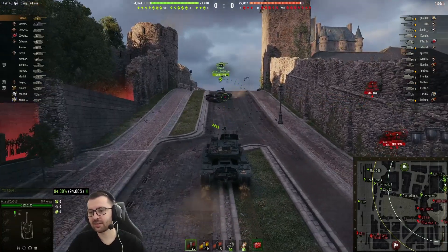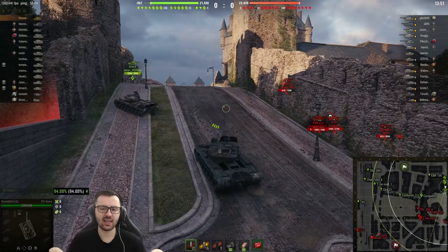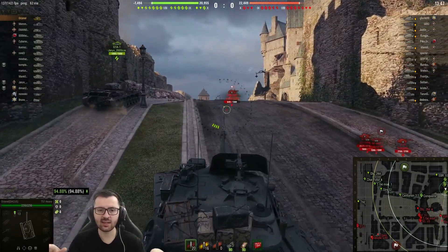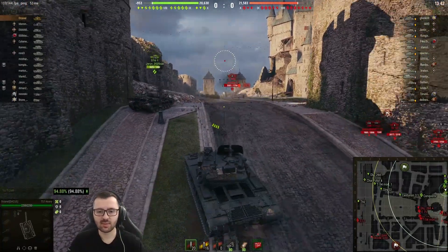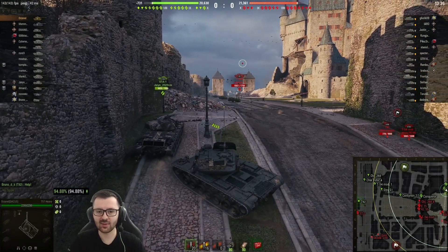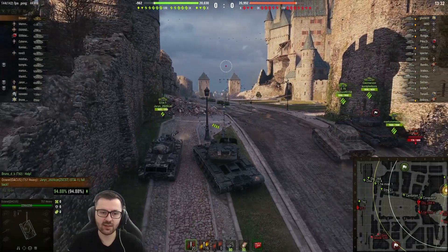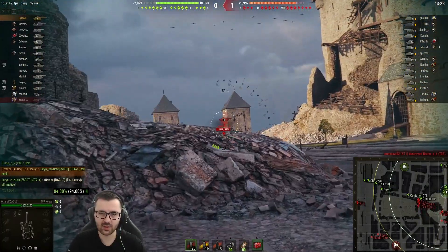I decided to go up the hill, and this works with any tank that doesn't necessarily have a lot of armor. When you go up the hill you're most likely going to be fighting less armored tanks - mediums. So if you don't have an armored behemoth it's a good tactic. Right now I wanted to climb up so I can try to clip the T55A. I was telling DSD to give me a bit of room to maneuver so I can clip him.